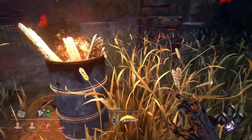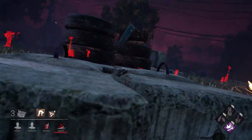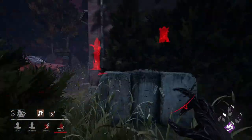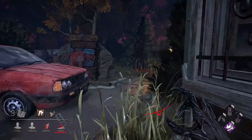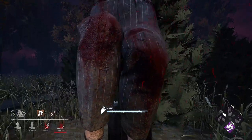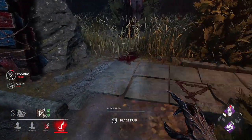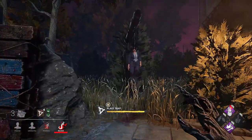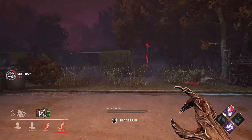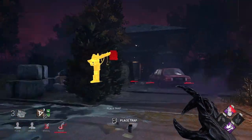Ruin is going to help you with gen progression, but only if you are pushing survivors off the gen by either bothering them whilst they repair or forcing them to rescue teammates. Devour Hope — once survivors get the alert that you have it, they will go looking for that totem, because you are going to be powerful by the time they realise. The Hag's powers will ensure you can protect these totems.